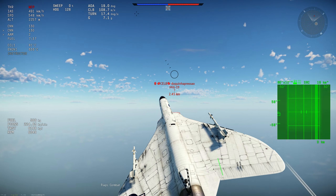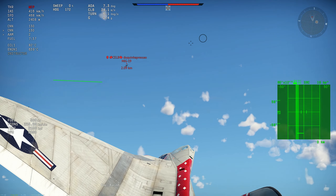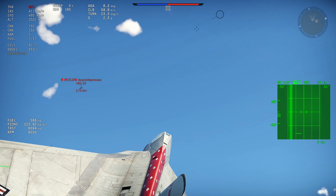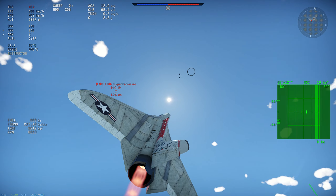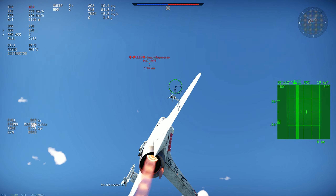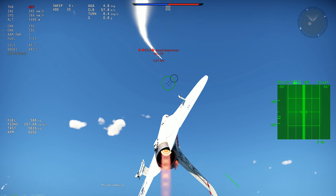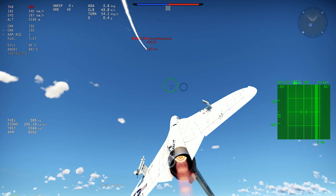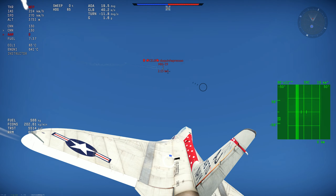It's an aircraft that you have to worry about energy a lot, because if you are too fast you compress a lot. You need to be at 850–900 km/h to actually have a good turn rate, but then you can break as well. So it is a very problematic thing. I'm trying to just get him but I cannot — it is very, very hard to maintain energy like the MiG-19.